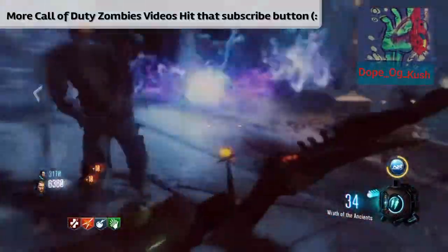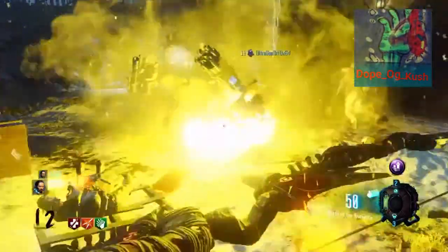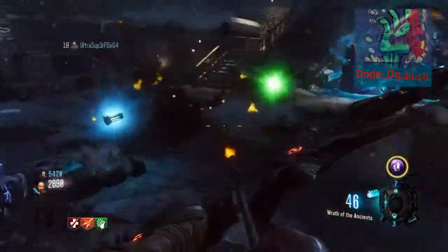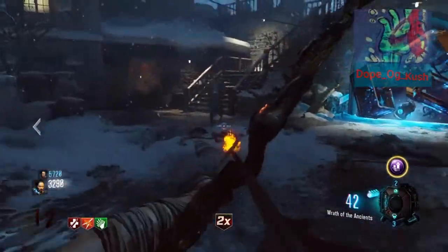Alright, first one: you kill the panther. After you kill the panther, it drops a little power drop — you get the power drop piece. The panther is basically just shooting it in the head; it's not hard. Same thing as Origins — shooting in the head, it's not that difficult.